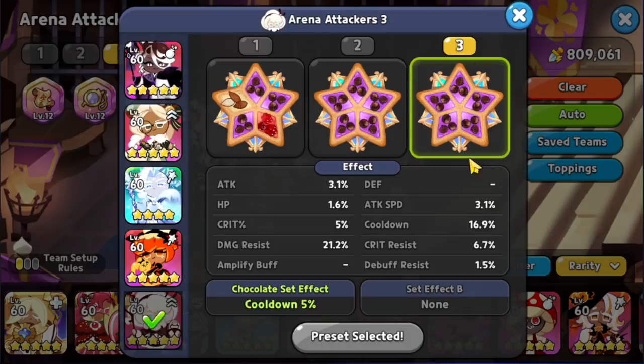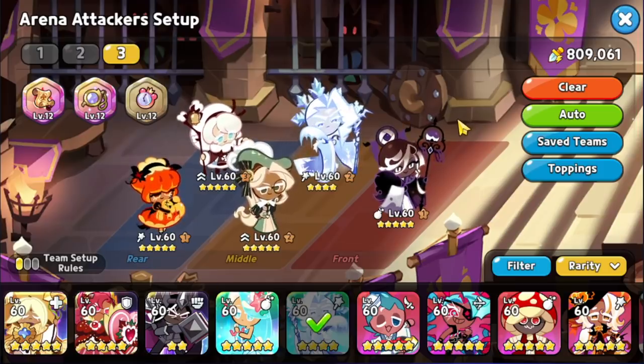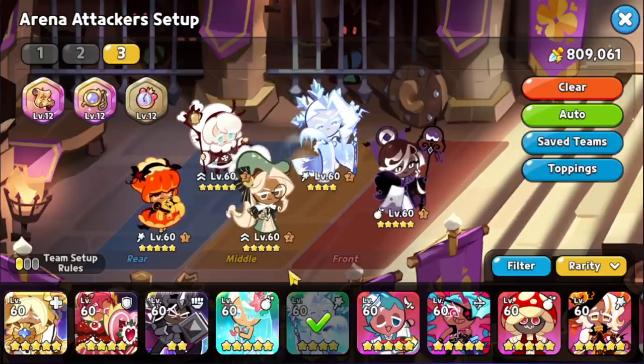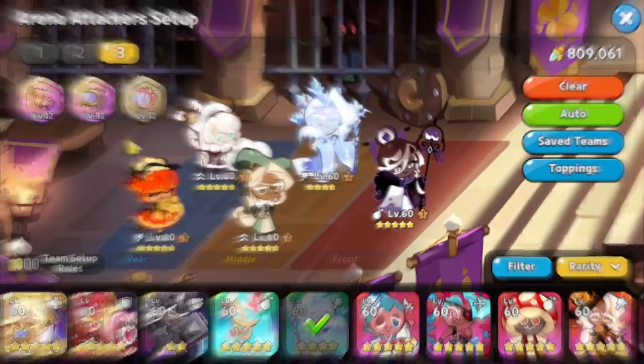Cotton is using 5 Swift Chocolate. Higher cooldown is going to definitely help, but you also want to focus on damage resist. That makes this team a total of 809,061 power. Let's see how well this team performs against different teams inside of the arena.